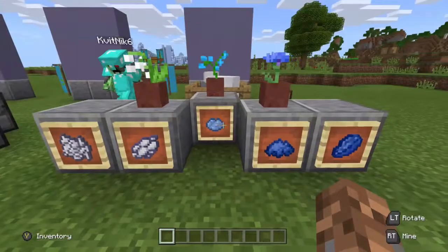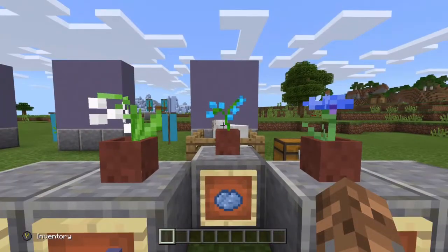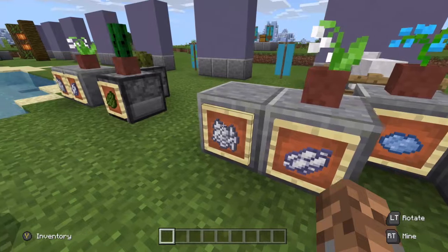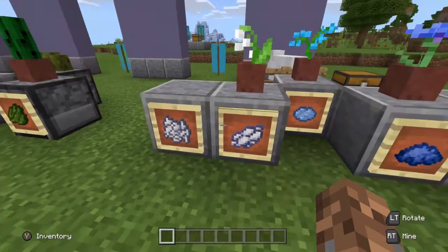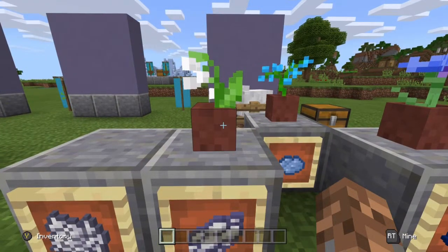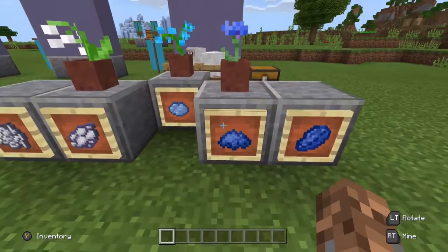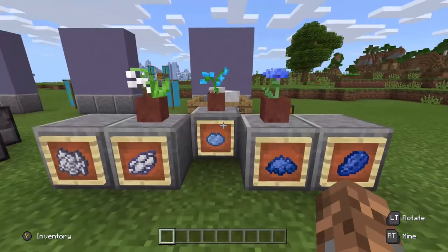So where do you get light blue dye? You can make light blue dye directly from blue orchids, which you can find in swamps. You can also make it by mixing white dye and blue dye. There are two ways to get white dye: you can get it from bone meal — bones from skeletons or from fish — or you can make white dye from lilies of the valley, which you can find just about everywhere. Blue dye is lapis lazuli, which you mine underground. You can also make blue dye from cornflowers. If you mix one white and one blue dye together, you will make two light blue dye.